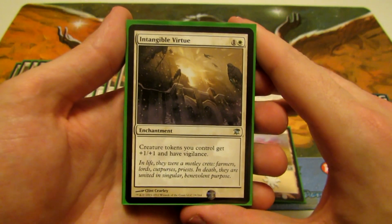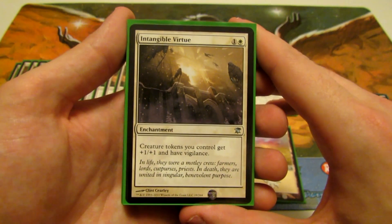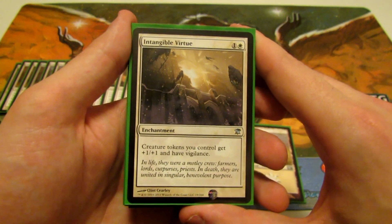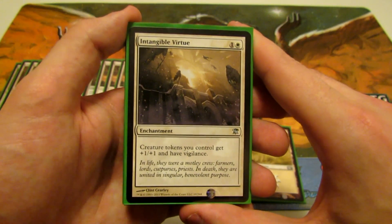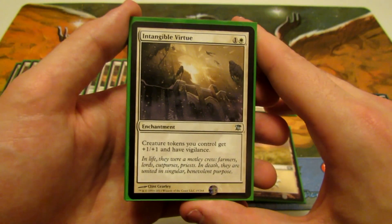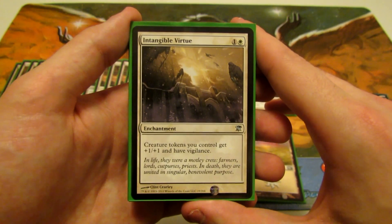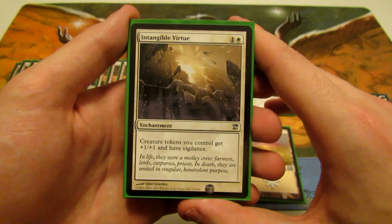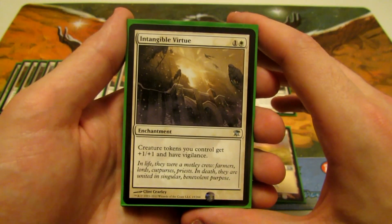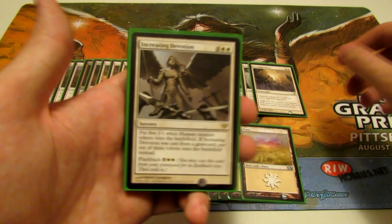We have Intangible Virtue to help out our tokens — I'm only running one of this in the deck, but you can adjust that. It's not a card you have to have four of to make this deck work, but if you see it, it helps; if you don't, it won't hold you back. Intangible Virtue gives your tokens plus one plus one and vigilance, which is always nice.